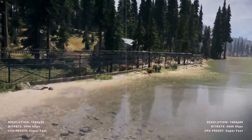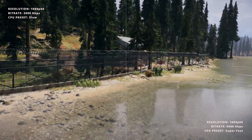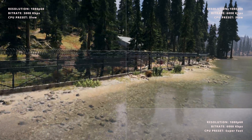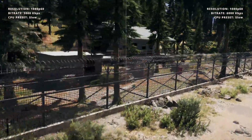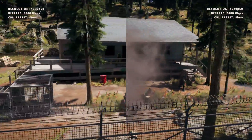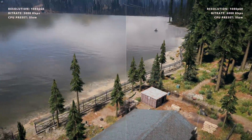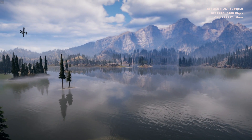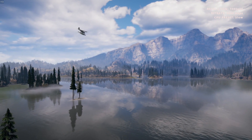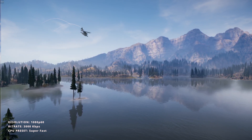As we stop here on a pretty consistent shot, we're going to change that CPU preset to slow and see how much detail we can preserve. You'll see a lot more detail in that chain link fence and in the stones on the 3,000 bitrate, and at the 6,000 bitrate those trees really start to stand out. The ripples on the water at 6,000 bitrate with this CPU preset look fantastic. But even if we switch back to the 3,000 bitrate and the super fast preset, it still holds up pretty well as long as there's not too much movement.